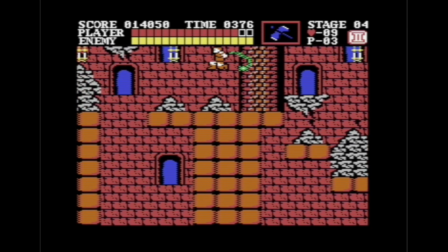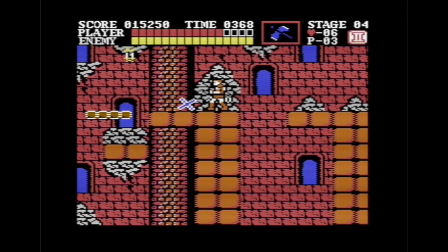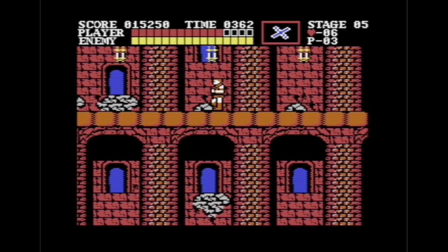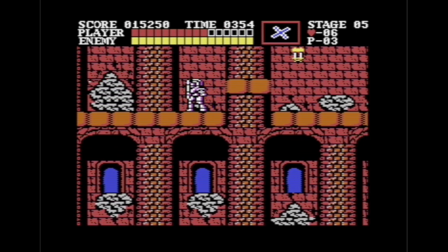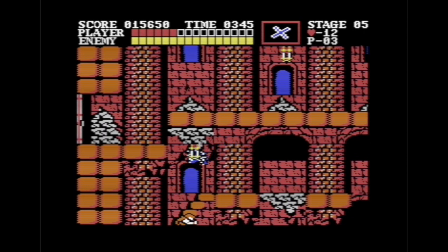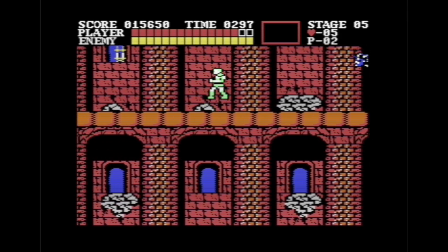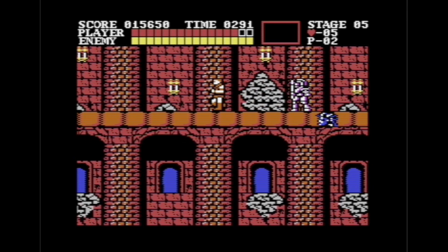That's a nice boost. This version is pretty generous with dropping hearts. It also automatically gives you both of the whip upgrades, which on the NES version you can lose if you get hit. That's also different from the NES version - very generous of them. For the usual Medusa room, just walk forward. This version has less Medusas.